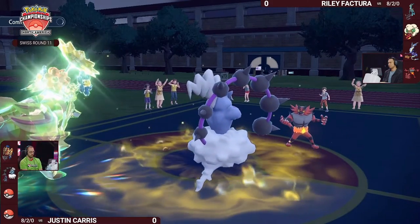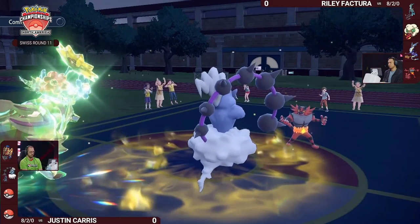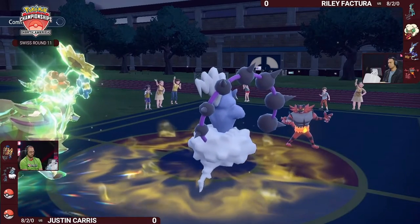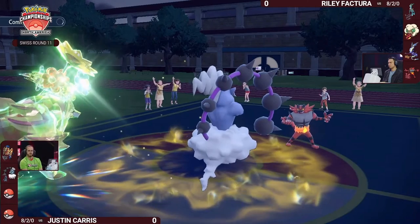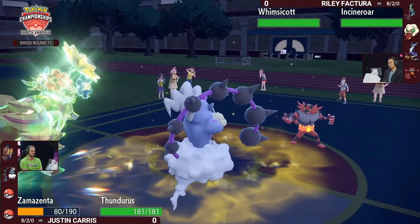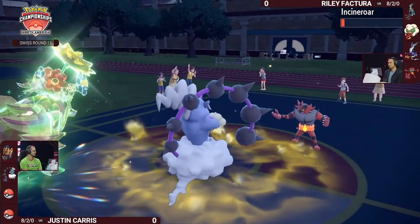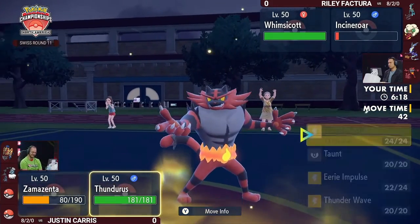Covering for all your options — you're going to be able to get a Body Press off this turn. Zamazenta goes for the Body Press into the Incineroar. It's not quite enough for the one-hit knockout, but it takes Incineroar down so low. Whimsicott will take Miraidon's place and now Zamazenta gets to act. The Body Press is not quite enough for the KO.